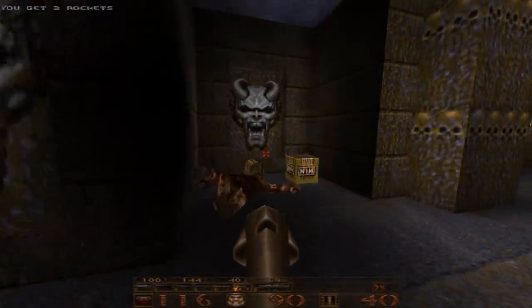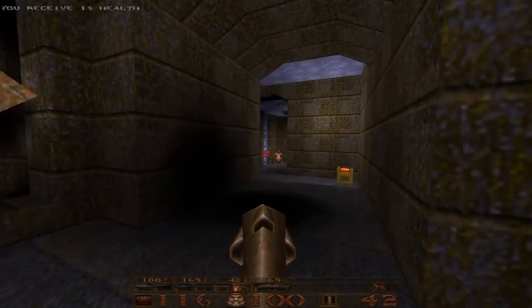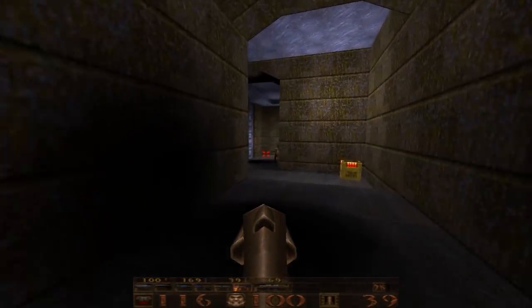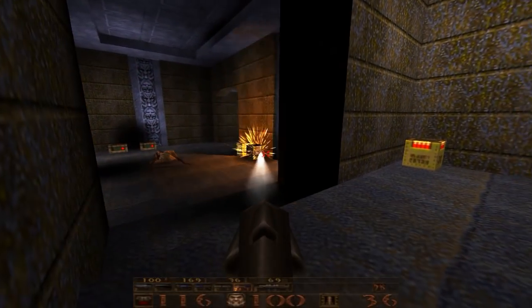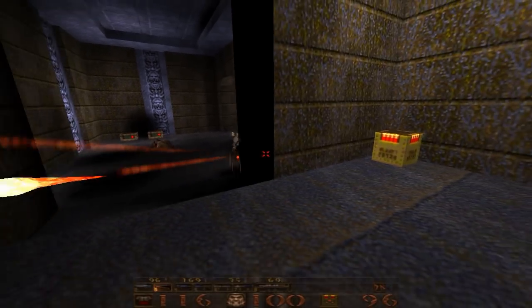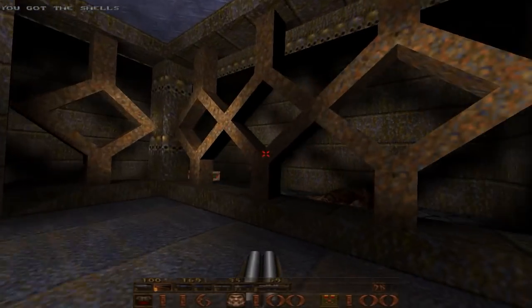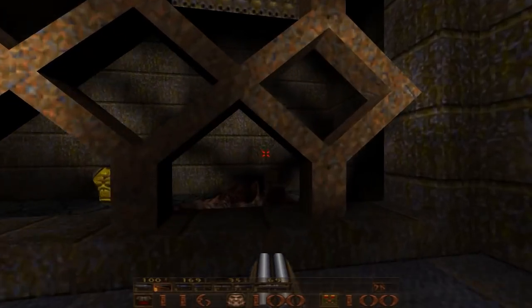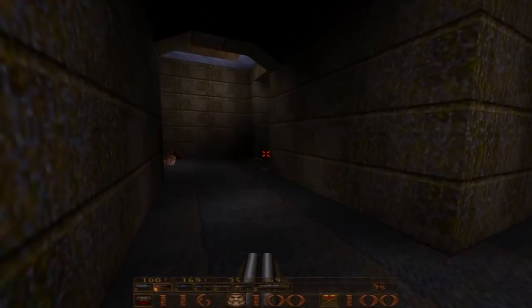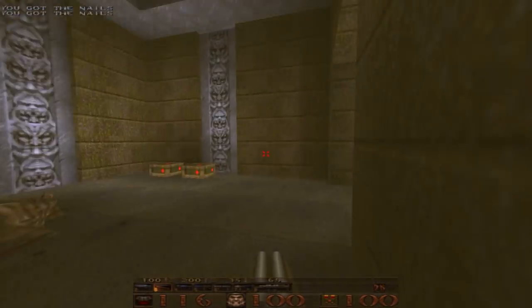We'll get rid of him and go ahead and grab this, picking up a little bit of health. We do have... run away! Alright, it's the end of him. There should be one more Death Knight — come here, there we go. We've got yellow armor and health in that cage back there, and we'll be getting back there in just a little bit. We have the silver Rune Key door here, armor back there and just a little bit of health.